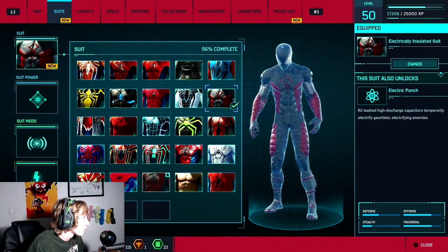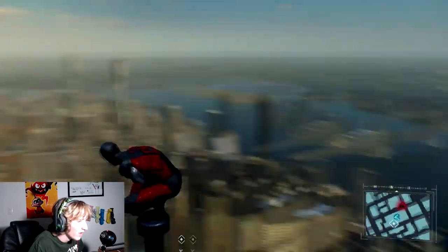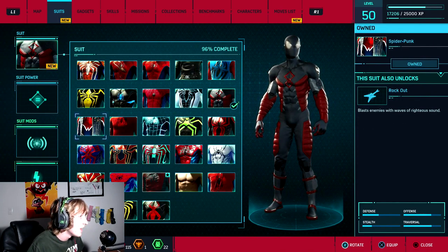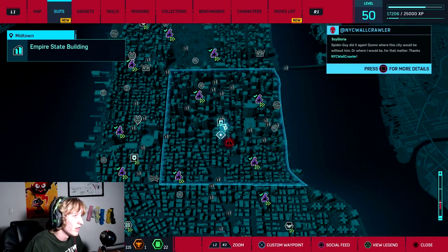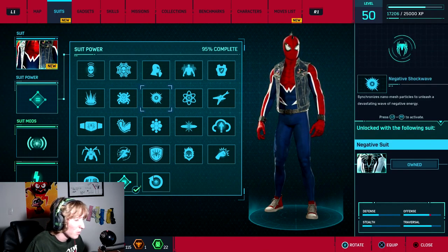Then we had the Electrically Insulated suit. I think we ran this one for the construction site mission where we had to save Fisk's men. Now, Spider-Punk — I didn't like the suit, but I did like the special ability. The special ability was basically like gravity spikes from Black Ops 3 and Black Ops 4.